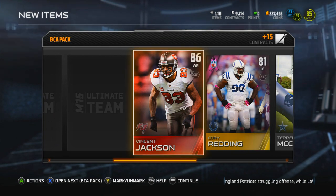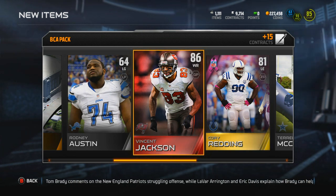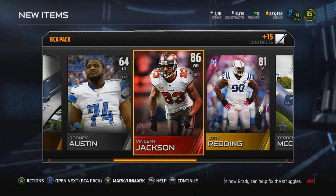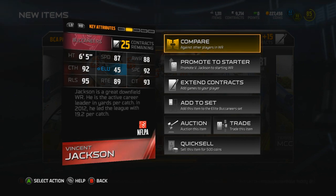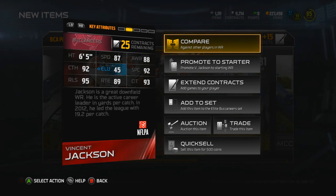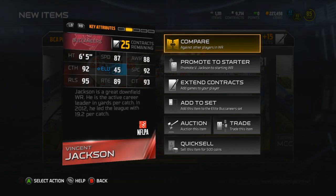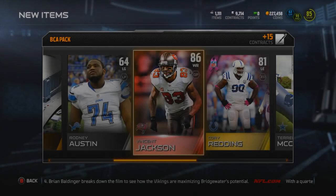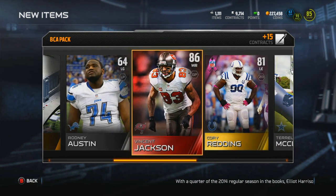Oh my goodness — Vincent Jackson, baby! Let's freaking go! On the second pack we get trolled, but hey, we get Vincent Jackson. That is sweet. Absolutely needed a new receiver, man. Receiving core — we got Mike Irvin, but besides that it's weak. At 6'5", Vincent Jackson is a monster. He caught the game winner last week against the Steelers — at first he didn't catch it, but then he caught another one for the game winner. Pretty sick pull right there. I'm definitely gonna be rocking with Vincent Jackson, and his card looks really sick — maybe it's just because of the red background. Right there, we get a BCA player and Vincent Jackson. Good pack!